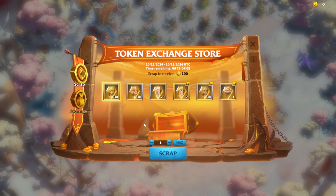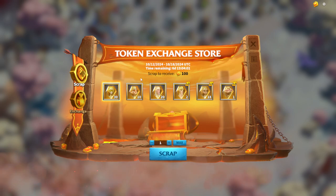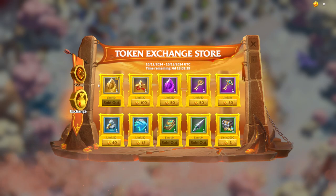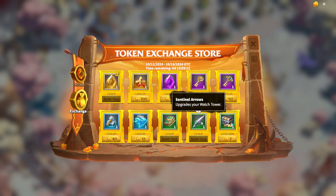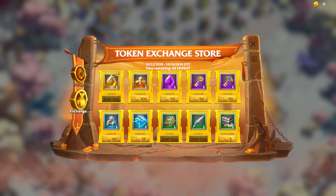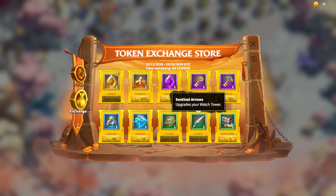The next topic I want to discuss is the Token Exchange, the newest addition to the game. You can scrap your legendary tokens — maybe you have awakened legendary heroes and have too many useless tokens. Scrapping costs around 100 or 200 scrapping currencies. The Token Exchange Store has pretty good rewards. The first and most obvious choice is the legendary hero tokens for G3 — that's 10 tokens, which is amazing. If you are tier 4, you'll also want to pick up treaties and sentinel arrows.